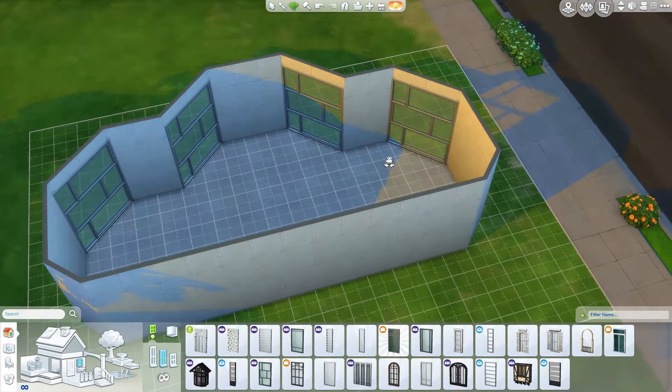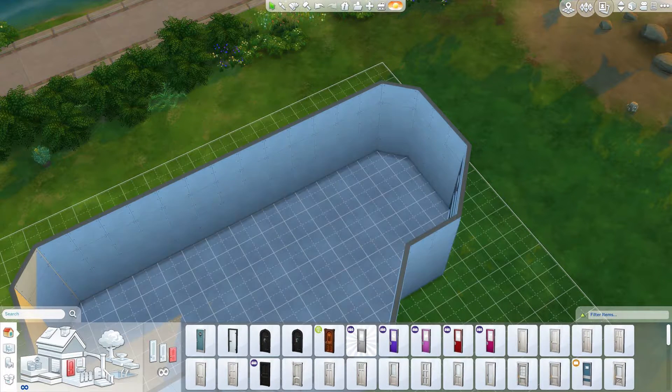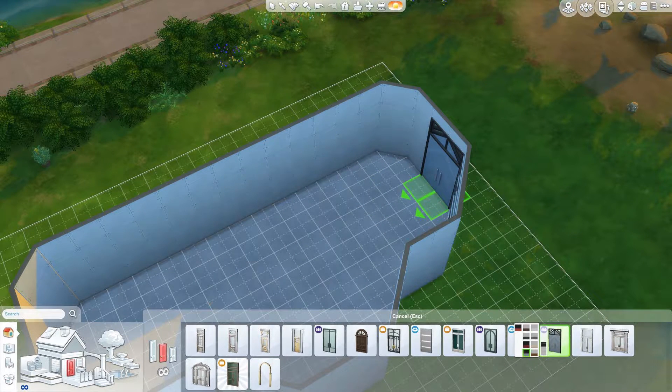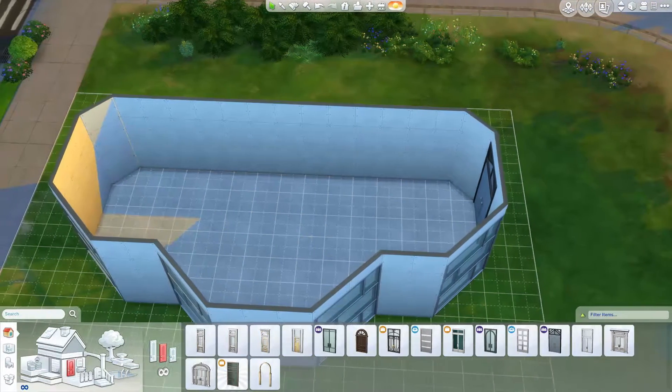Let's get a nice doorway in somewhere. Which side shall we put this? Let's put the door over here. I already know which door I want, which is always dangerous when I've come in here with half a plan — because usually the half I have planned never quite helps me populate the rest.